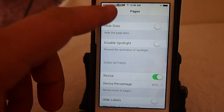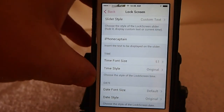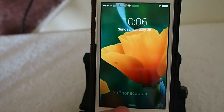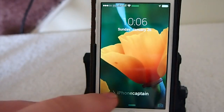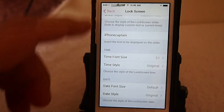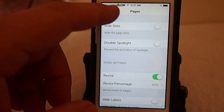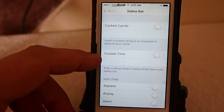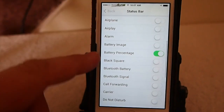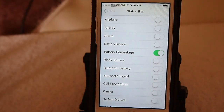The lock screen — I played around with mine a little bit. You can hide your camera, change the slider style — I added custom text with 'iPhone Captain' right there. I decreased the size of the time display, and there's just so much different stuff you can do. You can change the size of the date. Under Pages you can hide dots and disable Spotlight. You can resize icons and the status bar, add a custom carrier name, add custom time, and hide items you don't use. I've hidden the battery percentage — you won't see that 10, 20, 30, 40% number displayed.